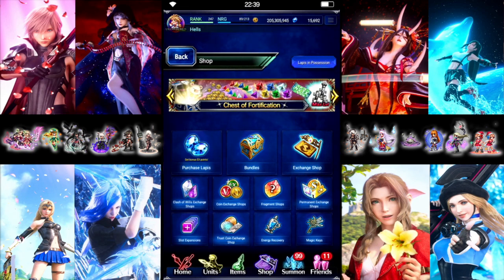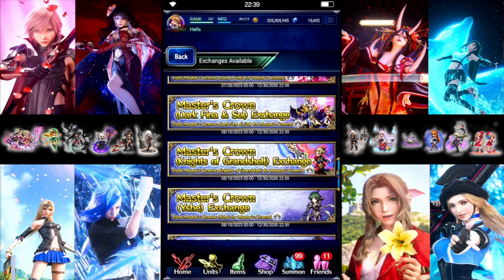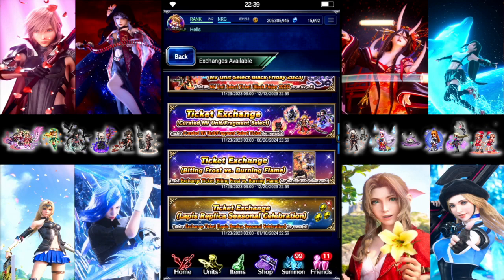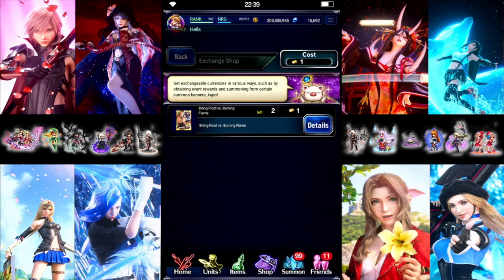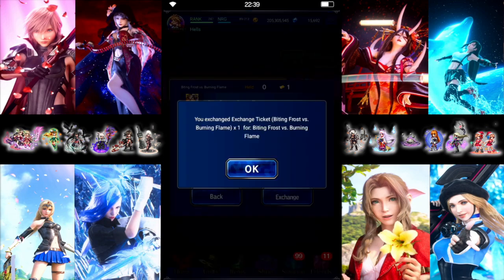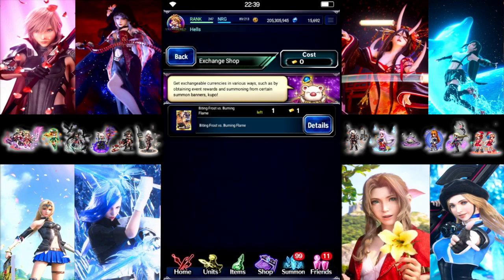So we'll grab the Vision card — we at least get that. Eventually I'll get them off banner or whatever, but it looks like for now I don't get the new units. But I'm sticking to my pool plan, so we're going to end the video here.